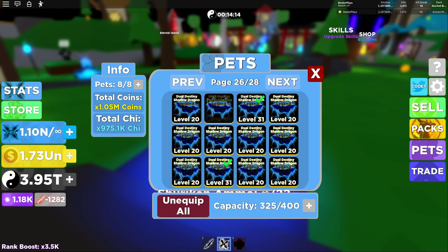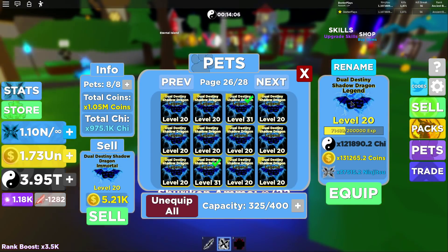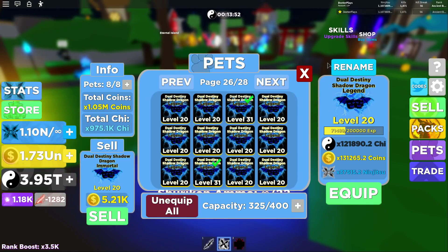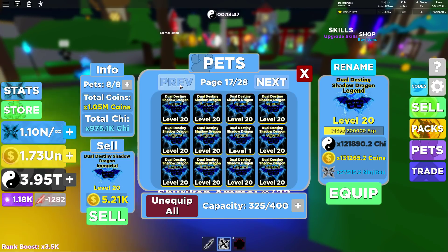Heads up guys, I've got a whole bunch of these dual destiny shadow dragon pets — they are level 20s, already legendized. I'm gonna give these away on livestream, so make sure you guys are subscribed and hit the notification bell. These guys have amazing stats: 121,000 on the chi, 131,000 on the coin, and the ninjutsu is over 37,000. Make sure you've got that notification bell on so you're notified when I give these out during live streams — I've got several pages of these and other really good pets.